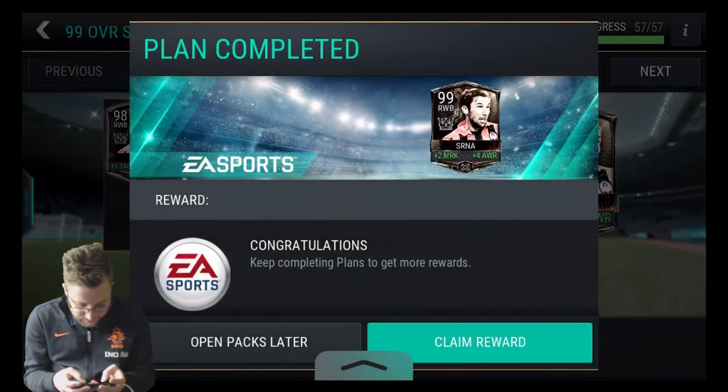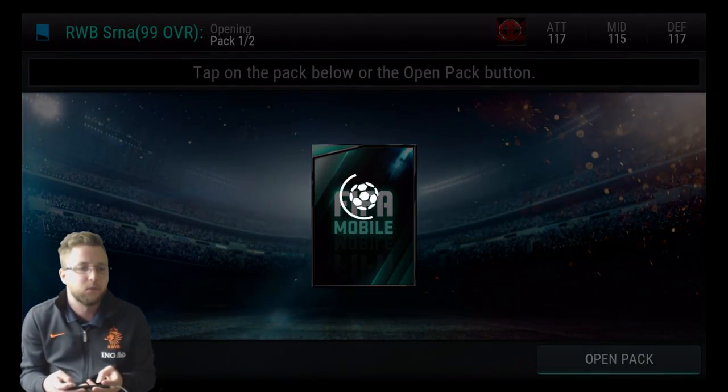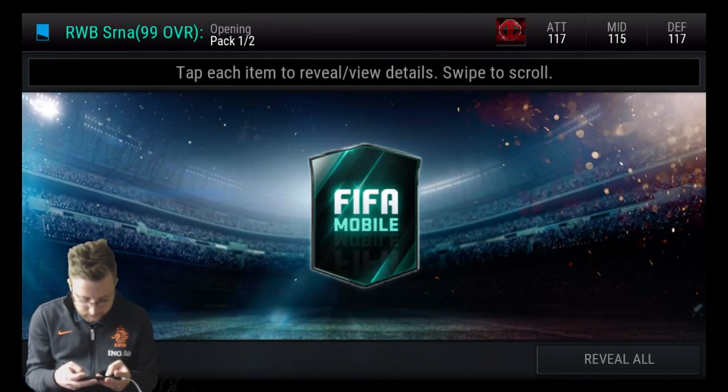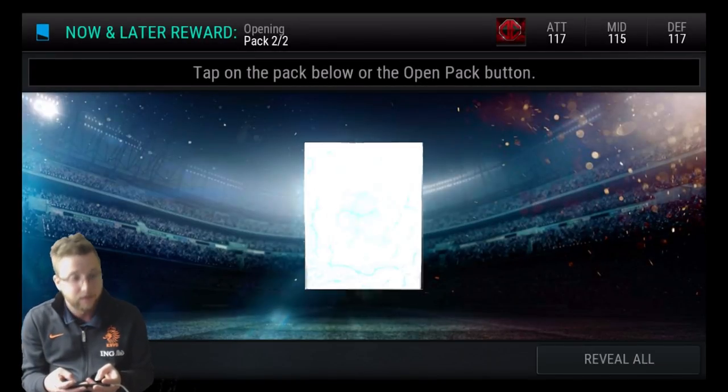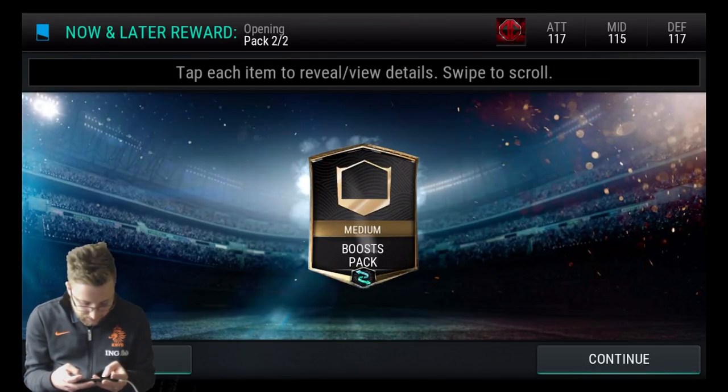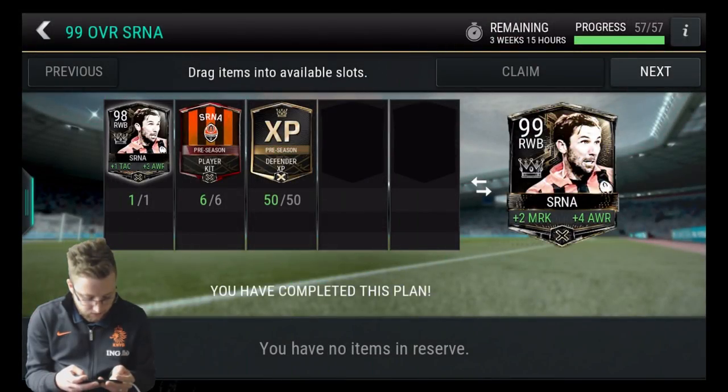Let's put our tokens in here. Let's get our 99 overall right wing back. Big addition to the team right now — we get a 99 right wing back. And on our second reward, we are going to get a medium boost pack out of that one.